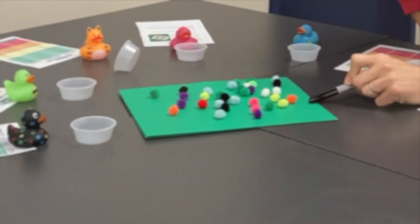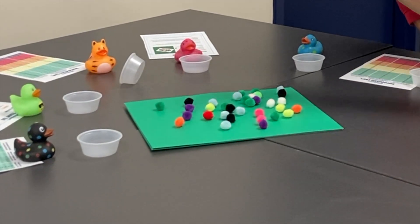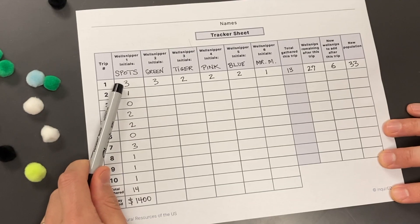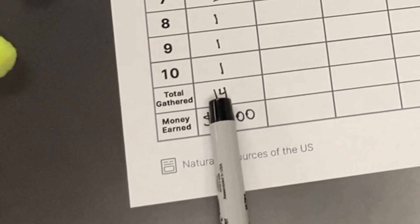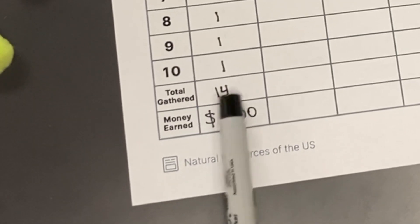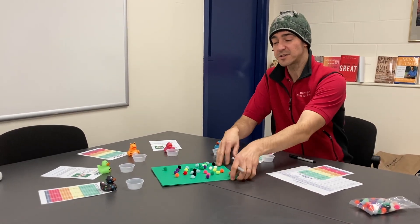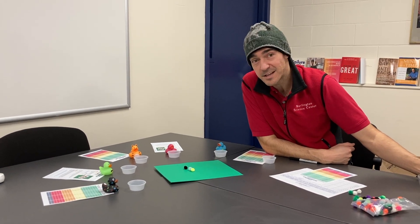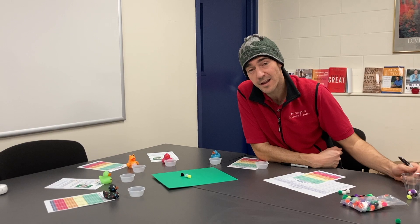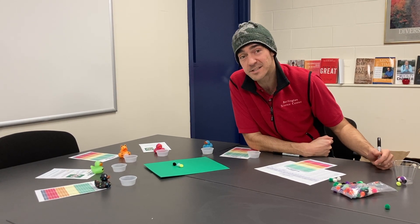Notice — are there still 40 Well Snips in the forest? How will this impact how many Well Snips we can gather in future rounds? After recording the number of Well Snips you have harvested over 10 rounds, you will total the number of Well Snips you've collected and multiply that by $100 to determine how much money you've earned for your family. If at any point the population of Well Snips drops to three or less, the game cannot continue, as the Well Snippers will not have enough plants to reproduce and survive, and you will not have Well Snippers to harvest to support your family.